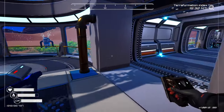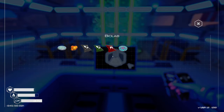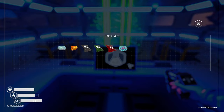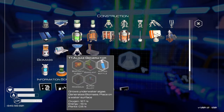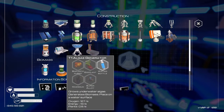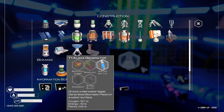We can actually start making... the bioplastic nugget. So we need more mushrooms because we need to make the algae generator, which produces quite a bit of oxygen. It doesn't take much energy to have these around either. And it's going to produce plants, so we definitely need to get this going.